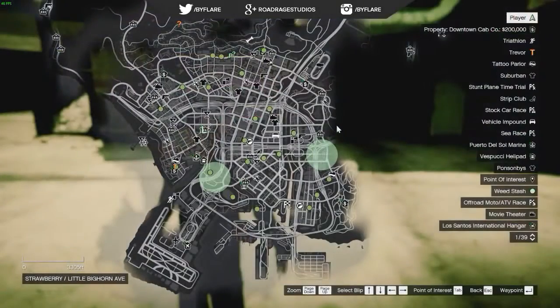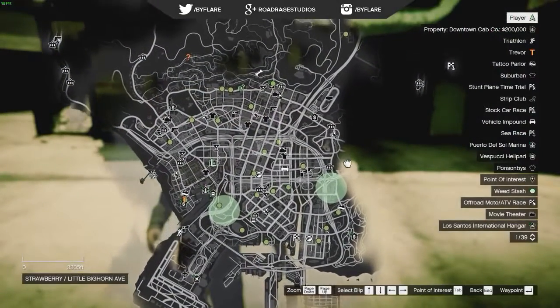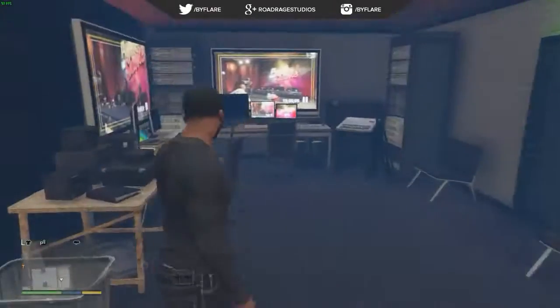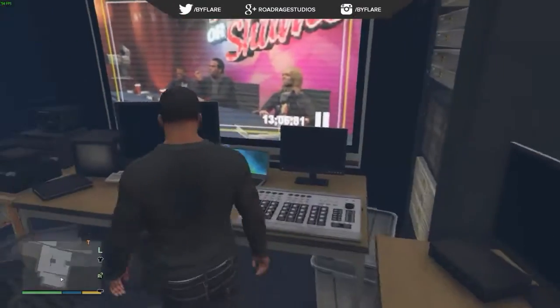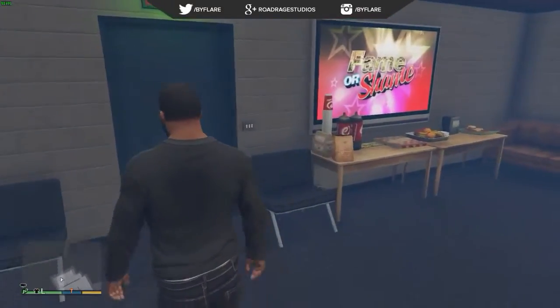Now, as you can see on screen now, the map does actually show all of the green dots, which are all of the unlocked places around the map, of which there are about 30. Some of which act a little bit differently, but most of them are very, very well modelled, and you can just walk in perfectly.